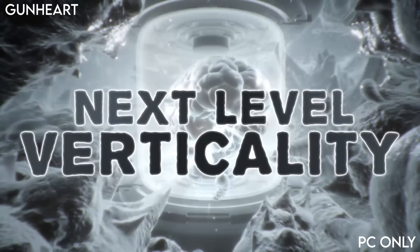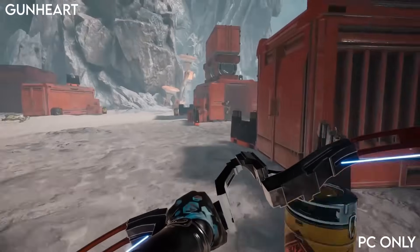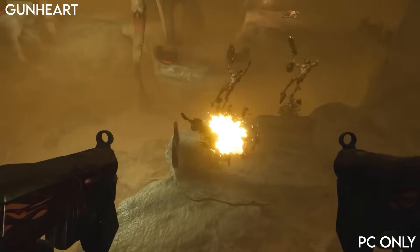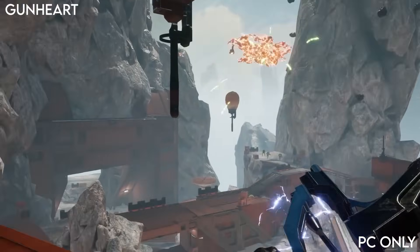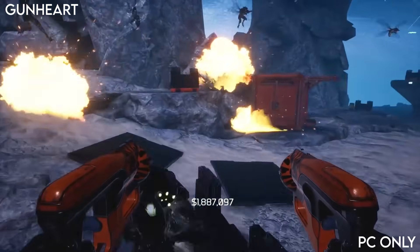Gun Heart is a looter shooter that didn't sell well but it's a bit of a hidden gem. It's set on a sci-fi planet with aliens that you have to kill. It's got some fast movement with jumps giving you good agility but this one's got some really good comfort options like teleport so anyone can play it. Up to 3 player co-op and it's only available on PC.